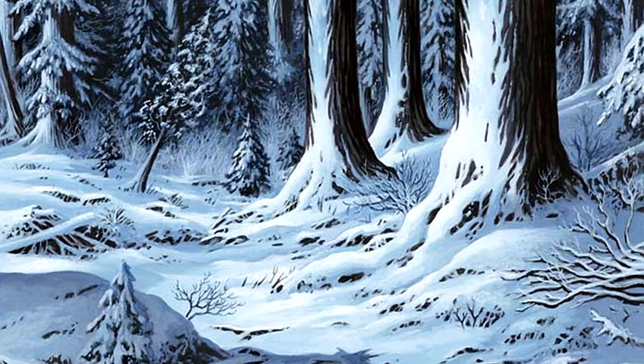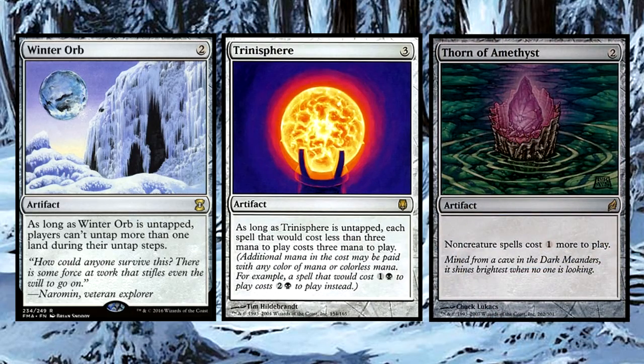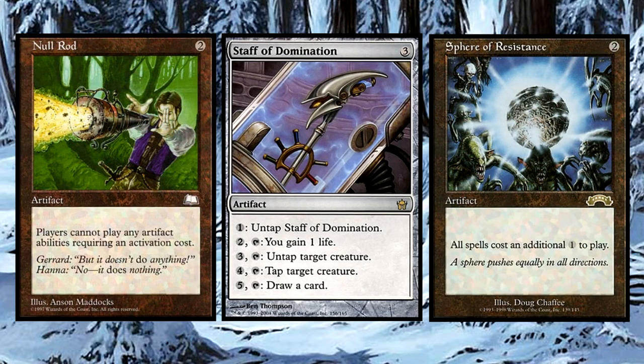Our last section is a stax package that will disrupt your opponents' plays significantly while not really hindering ours as much. Winter Orb, Trinisphere, Thorn of Amethyst, Tanglewire, Staff of Domination, Sphere of Resistance, and Null Rod will all hinder your opponents from getting their game going, while our field is relatively unfazed due to the ease of getting out things like Seedborn Muse that will work around this sort of drawback.